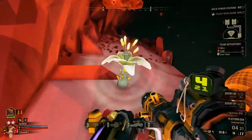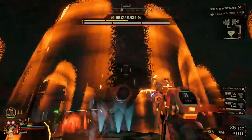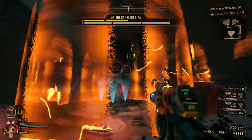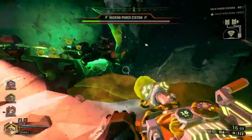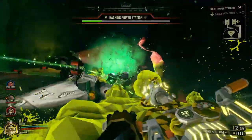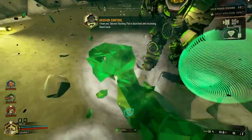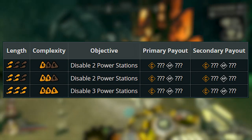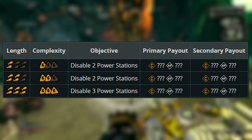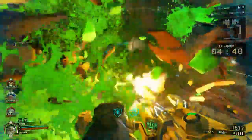Industrial sabotage missions have some of the most intricate set pieces in the game — not mind-boggling, but there are a lot of things to go through to complete them. Like every mission type, it's good to know how much you'll be traversing the cave system. Parameters determined by mission length and cave complexity set the number of power stations you'll need to hack — either two or three.